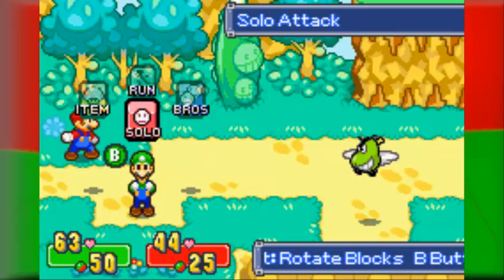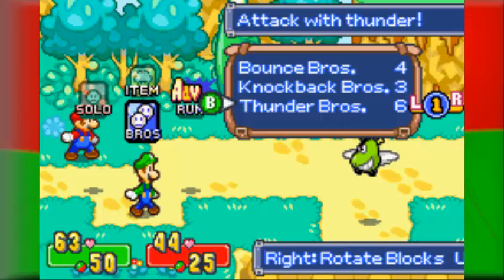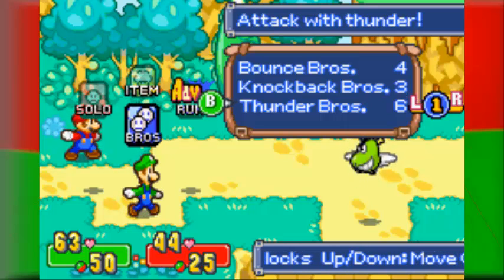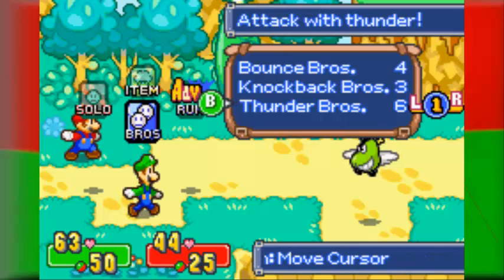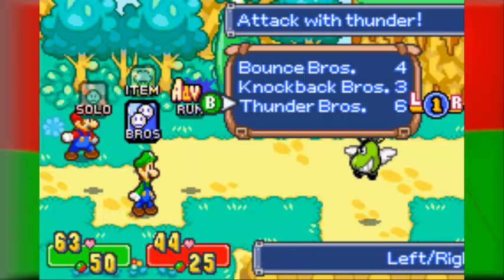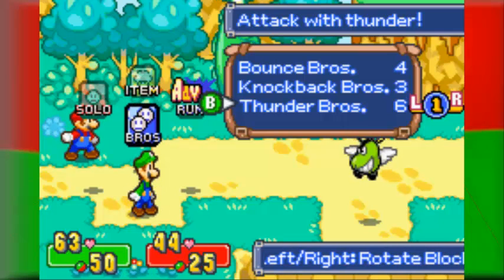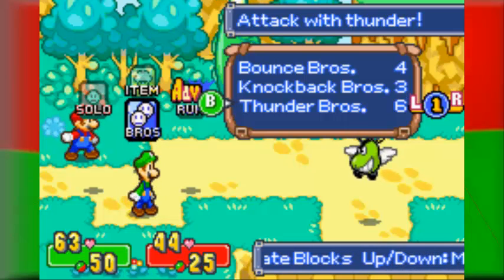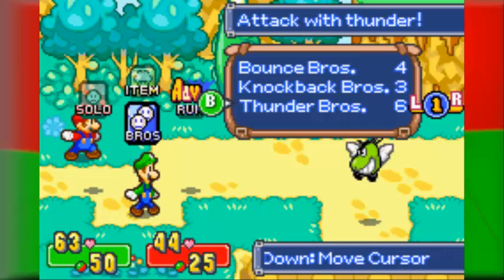I'm going to start off in this video in the battle, that way I can show off the advanced Thunder Bros properly because I kept failing it in the last part. I'm still going to keep it on level 1 just to demonstrate it, but apparently the pattern is B-A-A-B. This is unique — advanced Thunder Bros — because this allows Luigi to shoot flying enemies. What it does is Mario dunks Luigi underground and Luigi will shoot lightning upwards.